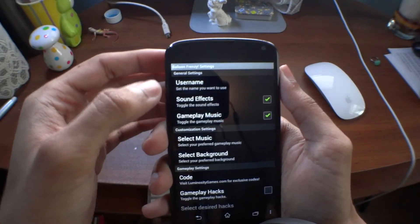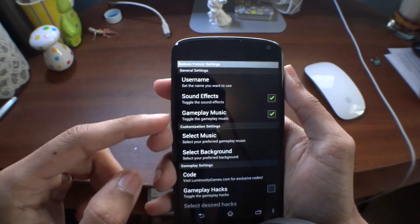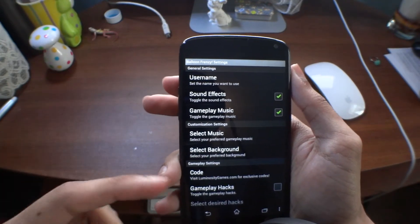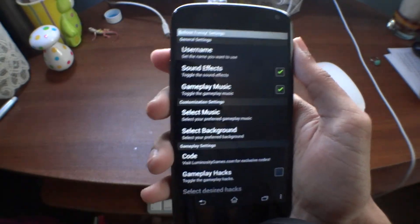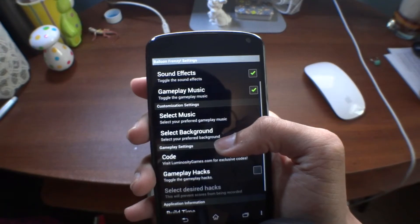There are also your settings where you can set a username, change your sounds and gameplay music, select different backgrounds, and enter a code which comes from luminositygames.com, their website.